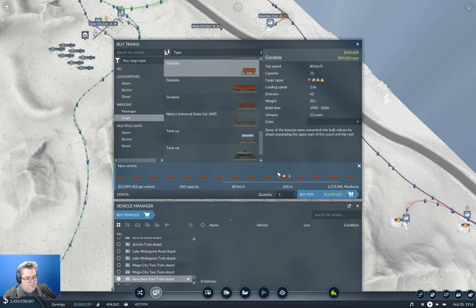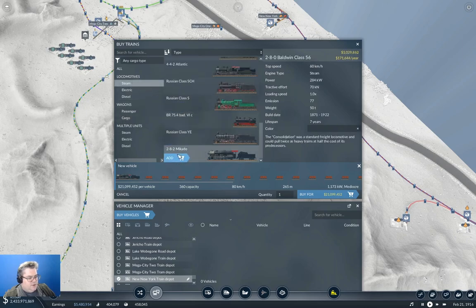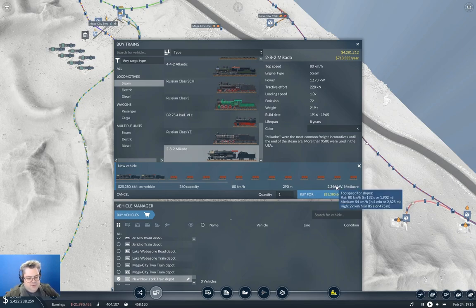I think we're going to need to put another one on there — dual head it. They added the ability to move things all the way to the front or the end when editing a consist if you hold shift when you click the button. So a double head, and that means we get — I think that is tolerable. Normally I wouldn't dual-head the steamers, but I'm going to here.